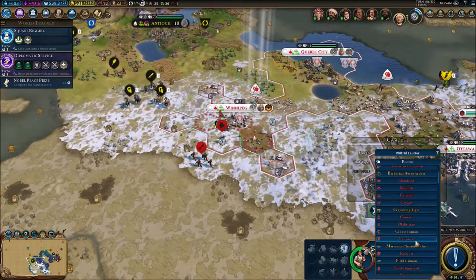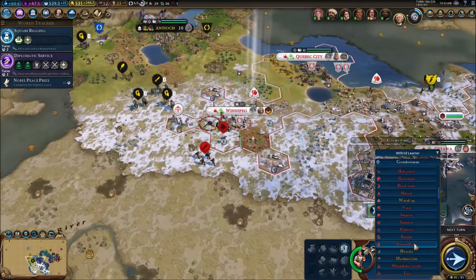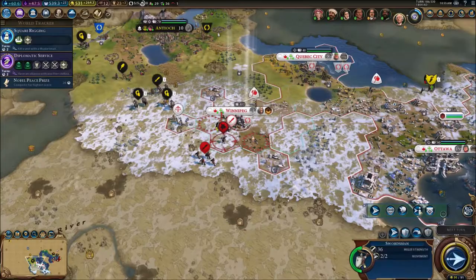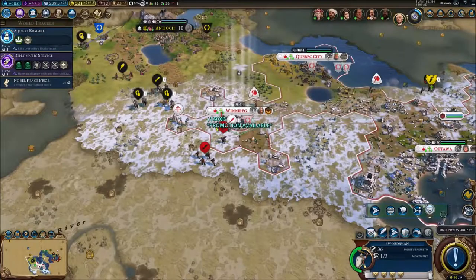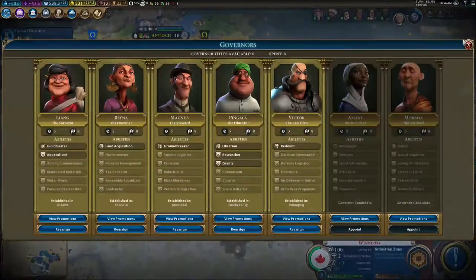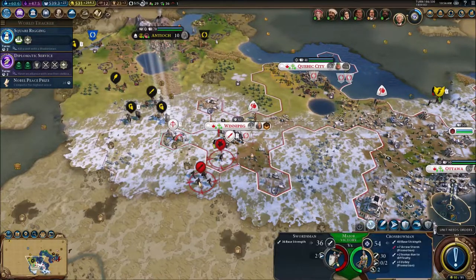We need a unit over here — we need to defend this. I'll spawn a crossbowman right here, and also a swordsman. There he is — spawn him right here. I'll give them the promotions they deserve. Getting all these promotions is also giving me a lot of eureka moments, which is really good for us. The barbarians want to spawn like crazy, so I might as well spawn units like crazy too.